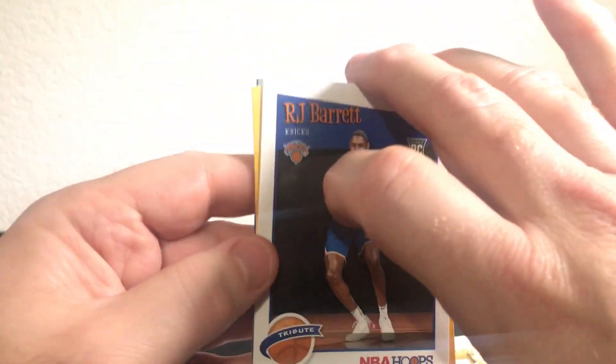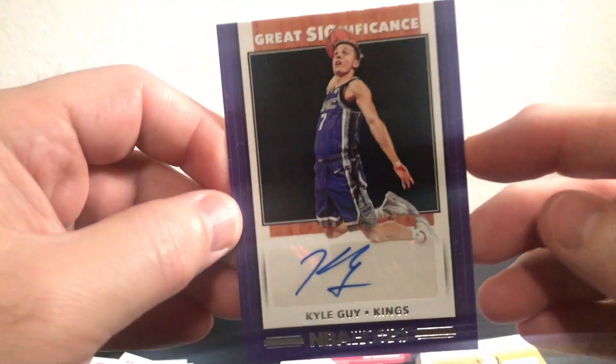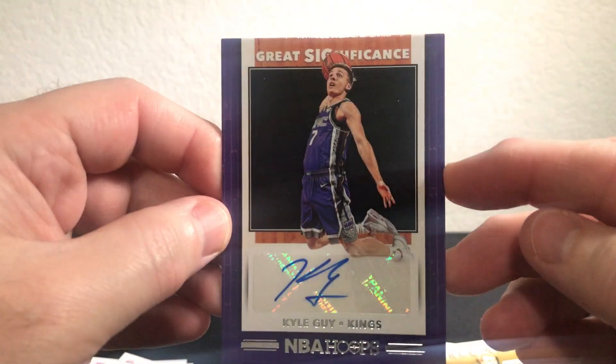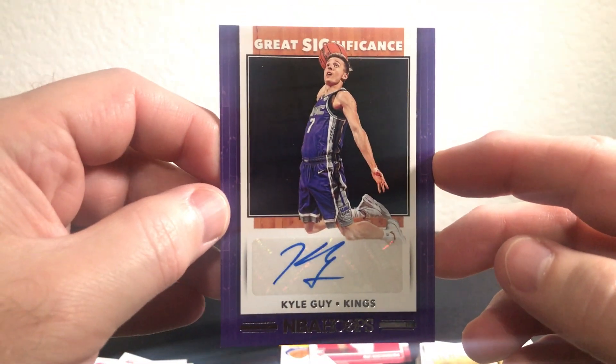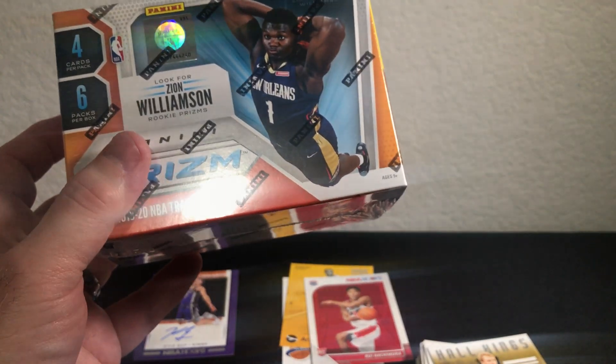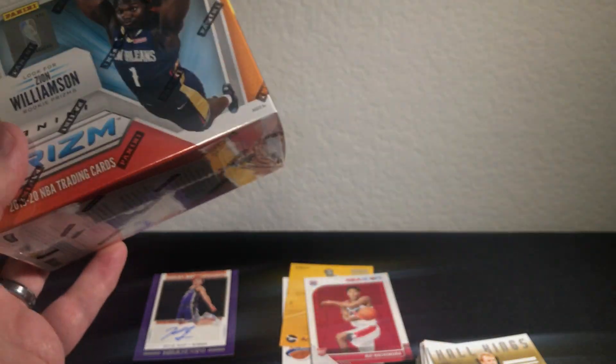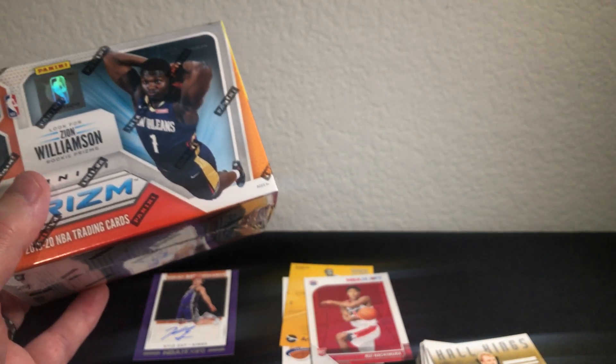So just a quick little recap of the notables: RJ Barrett rookie Tribute, RJ Barrett Arriving Now — sweet card, a Rui Hachimura rookie, and an auto of Kyle Guy. I'll take that and a blaster box any day. Anyway, thank you guys for joining — please like and subscribe. Next video I'll bring you Panini Prism — got a few blaster boxes and a bunch of hanger packs. Hopefully we'll get a nice hit. Thanks for joining and have a good evening. See you next time!